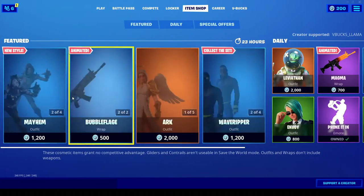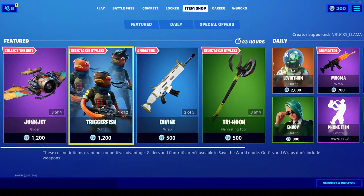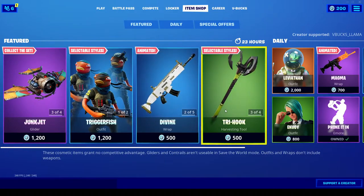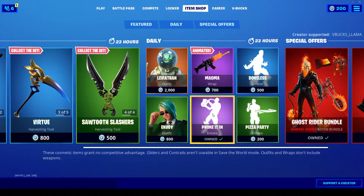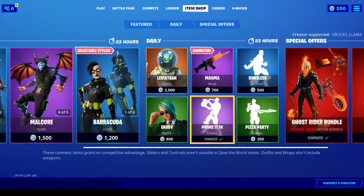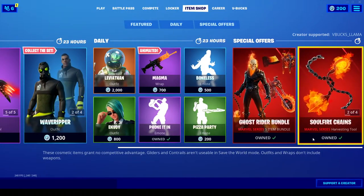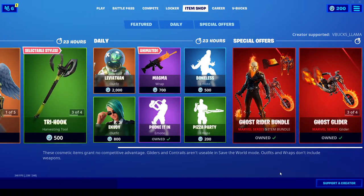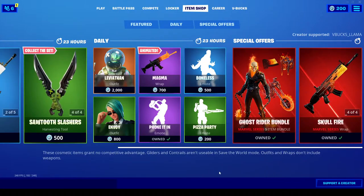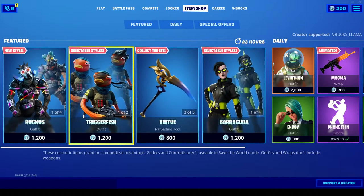Other than that, that's the item shop. You have two of these skins — Mayhem and the other one — then you got Triggerfish, Arc, Malcore, Barracuda, and Leviathan. The Floss or Boneless emote is also a really good emote if you don't have it. Pretty good item shop in my opinion. I would definitely get the Ghost Rider bundle if you guys want it — I just like the fire of it, it's pretty cool. Other than that guys, hope you enjoyed. It's been your boy IQ, and I'll see you guys later. Peace.